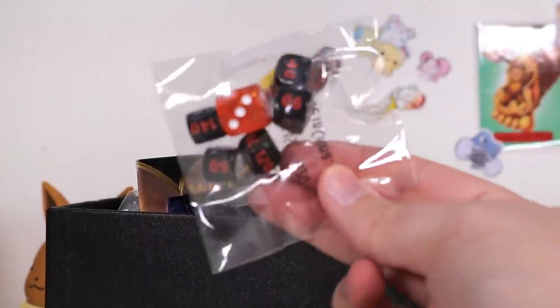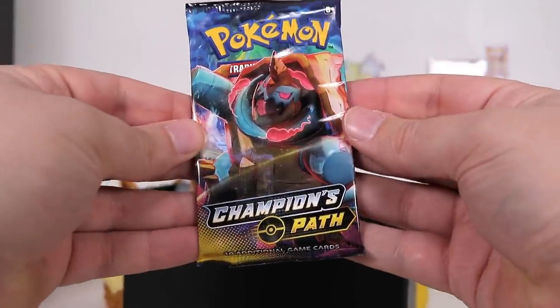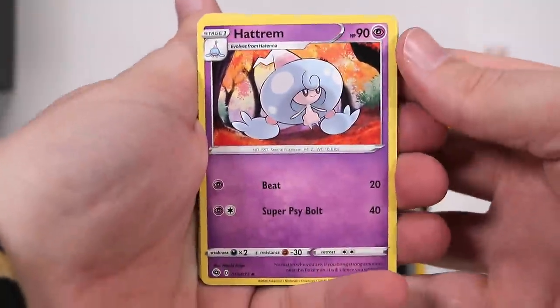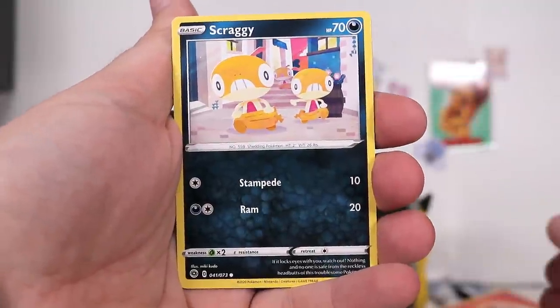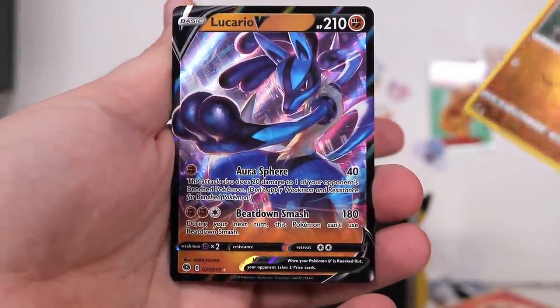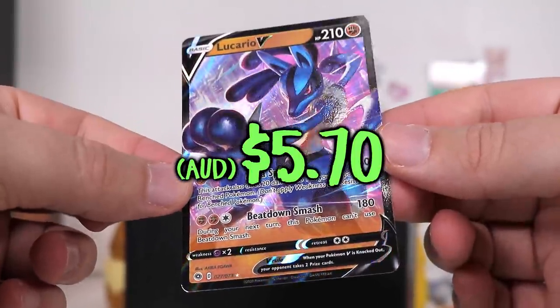Let's take a look at something else in here — dice! Black and red ones. Very cool. Moving on to another pack. How many packs do we have in here, maybe like seven or so? These packs are pretty easy to open. Usually they only get that easy as they age, but these ones are fresh — they may have just made them easier to open in general. Turfield Stadium, a Pokéball, two Scraggies walking down the street — actually three Scraggies, a Purloin and a Rolycoly as our reverse. And at the very end we have a Lucario V! Three packs in: two holos and one V.